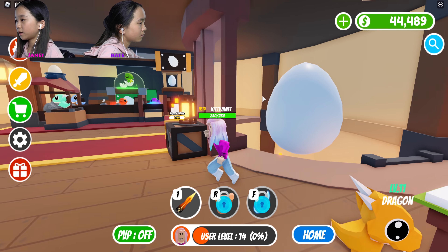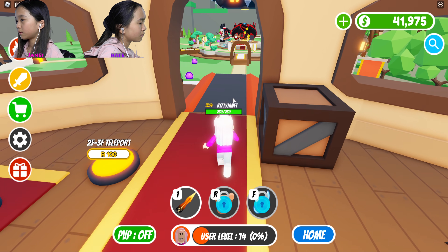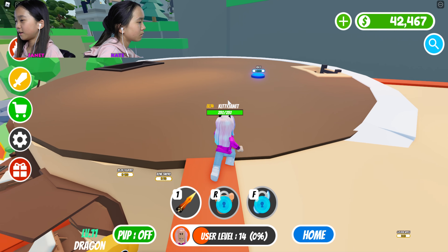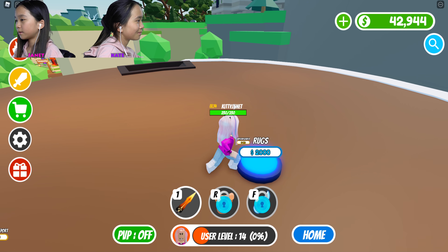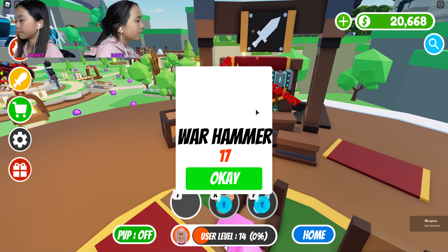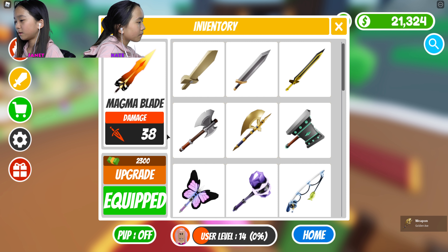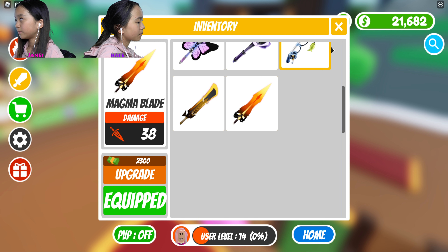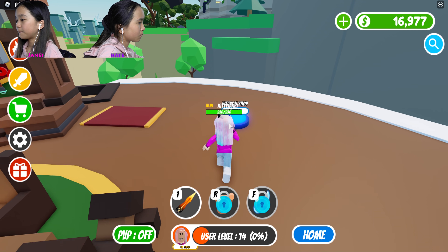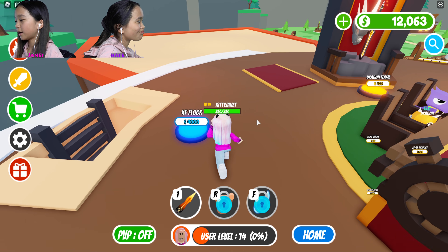I'm gonna get this ladder to the third floor — everything else on the second floor first. My tycoon's looking pretty good. I'm gonna go to the third floor using a ramp up. Gonna get the table up here. Weapon shop — a war hammer does 17 damage and a golden axe does 16. I'm gonna go back to my other sword. There's another weapon shop — it's a dragon flame. There's a swordfish, but I think my sword does more damage, so I'll stick with mine.